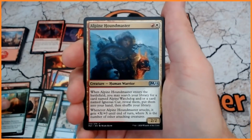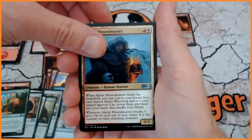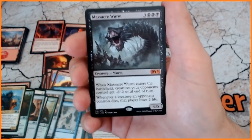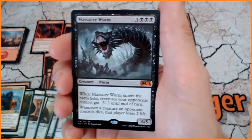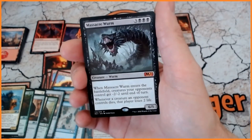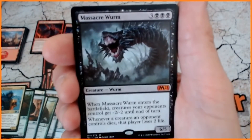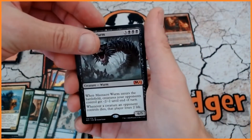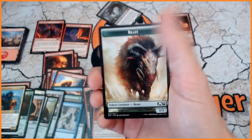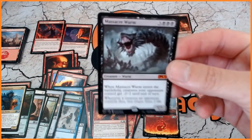We also have Alpine Houndmaster — nice artwork. Oh! Well that's great. It's not going to be going in the deck but pulling a Massacre Worm — we've got a Mythic! As far as I'm concerned, is it worth buying this? Oh yes it is. We've also got a Crag and a Beast Token. What an amazing extra bonus — one Worm!